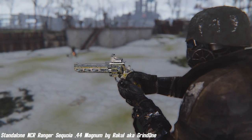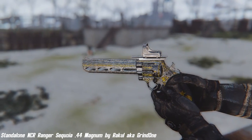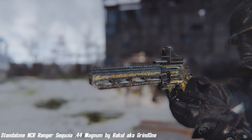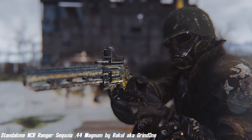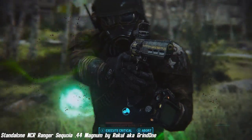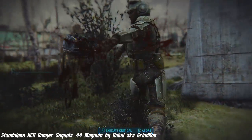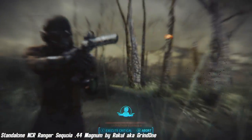Next we have the Standalone NCR Ranger Sequoia .44 Magnum by Grind One — a scratch-made retexture of the .44 Magnum made to look similar to the NCR Ranger Sequoia from Fallout: New Vegas. It requires a version replacer for all .44 Magnums. The standalone weapon version adds the weapon to Kellogg's secret room, and the standalone mod version adds four craftable mods at the weapons workbench. Note: you need the level four gun perk to craft this gun, but you can also use console commands.